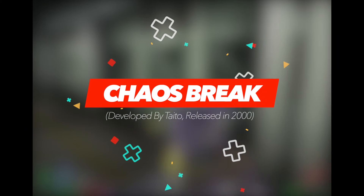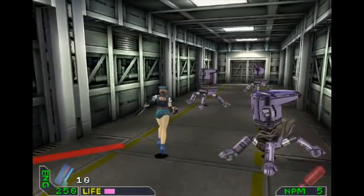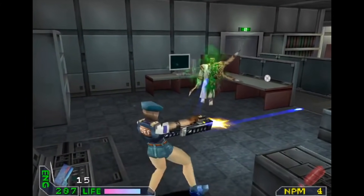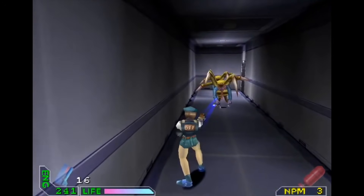Chaos Break is essentially a Resident Evil clone, but it isn't just any clone. It's also a spin-off of Taito's '98 arcade game, Chaos Heat. So it should come as no surprise that the combat here doesn't follow the lock and shoot mechanics from RE, but instead it's faster and more arcadey. Just facing the general direction of your target and pressing the fire button does the trick.